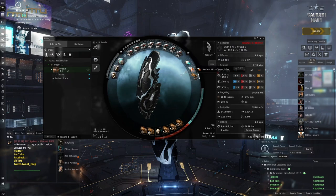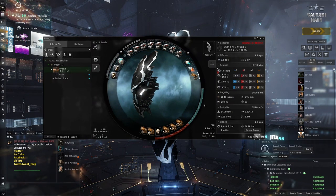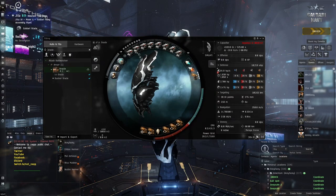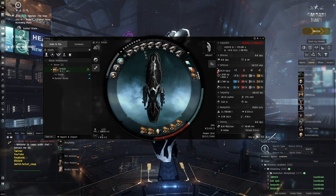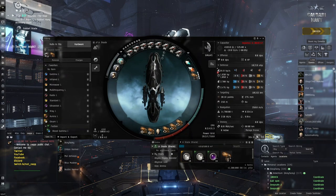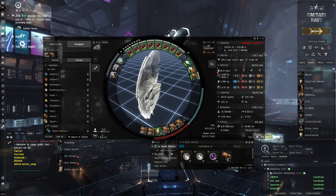I think this will be a very good option to kite stuff because this ship hasn't really got any tank. We've got no resist mods, only six auxiliary nano pumps and the Dark Blood medium armor repairer. Otherwise we've got minimal tank. We're going to rely mostly on keeping range from the NPCs. We've also got this ionic field projector which is going to help increase our lock range, because we've got quite a decent amount of range with the tachyon beam lasers, especially with longer range ammo.